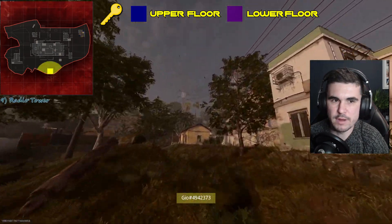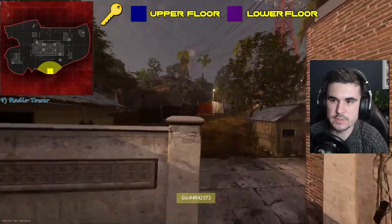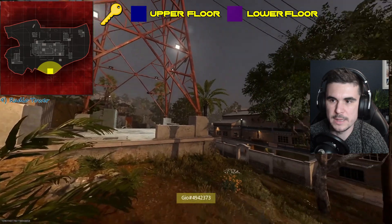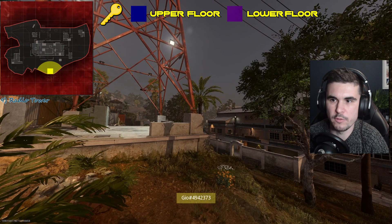Then we'll move right round to the left side of the map, which is the radio tower. This does normally have a hardpoint and also a headquarters point here, and covers both sides of the spawns. It also provides a good lookout over the balcony.